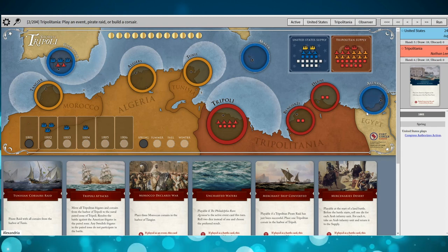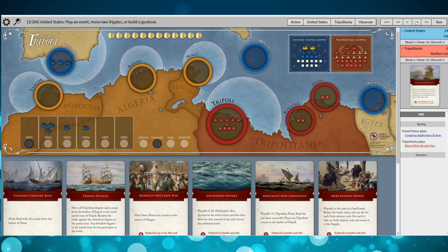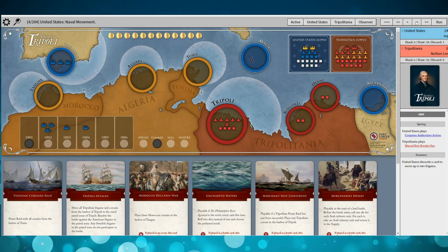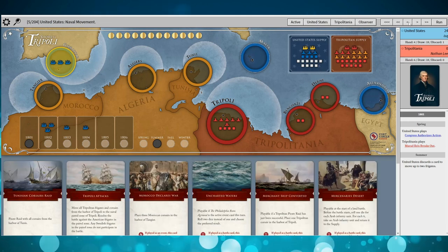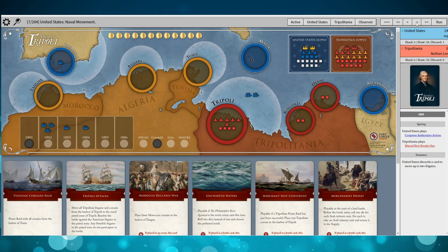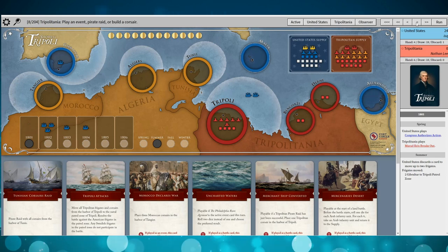The U.S. plays Congress Authorizes Action, which loads up the frigates for 1802 — a very good move to get those frigates out as early as possible. I respond with Murad Reyes Breaks Out to get those Corsairs over from Gibraltar. Then the U.S. discards a card, which was a bit of an odd move. It looks like he was holding Naval Movement back, and that leaves one frigate in Gibraltar. Perhaps the U.S. is saving it for the next turn.